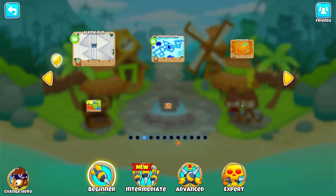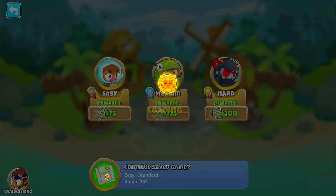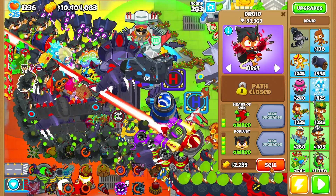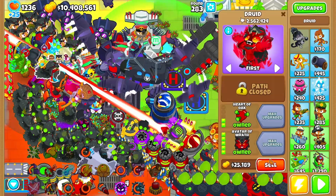I just wanted to show you one of my games. Here it is — Cubism. I'm on round 283 and I'm going to see if I can make it to round 300. I just found out that there is a paragon for engineer monkey, so I'm thinking of selling all of these to get an engineer paragon out, then I'll place them all back because I have 10 mil and don't really have to worry about money.